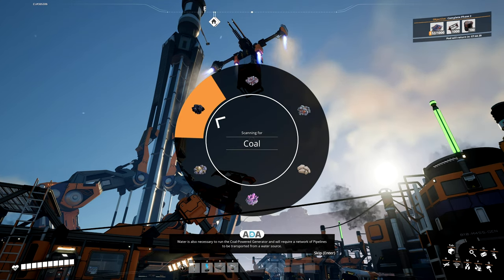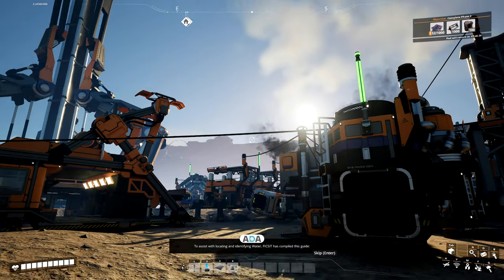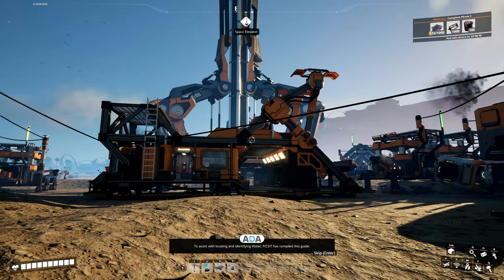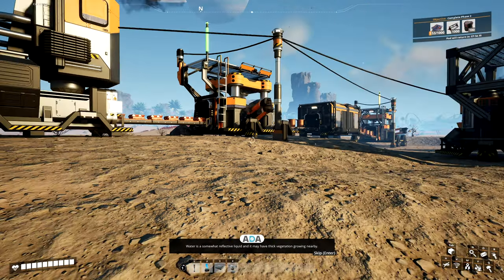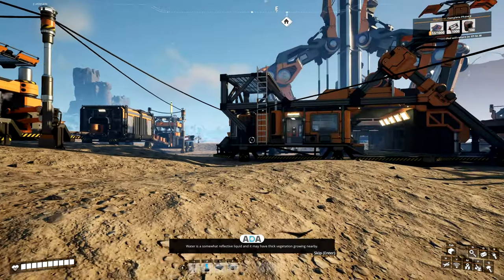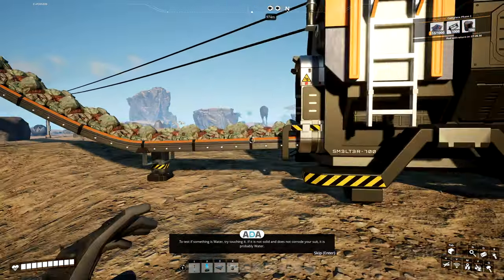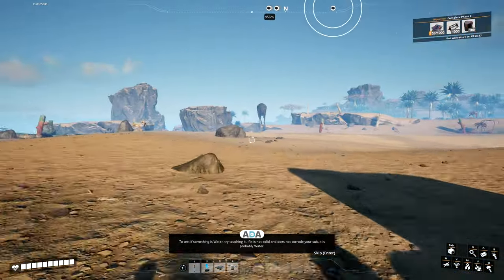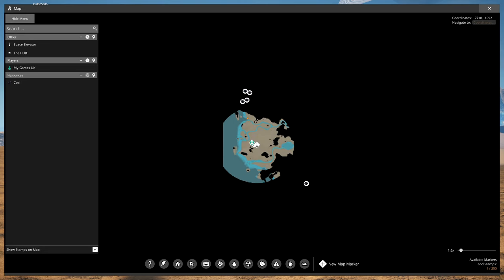To assist with locating and identifying water, FICSIT has compiled this guide. Water is a somewhat reflective liquid and it may have thick vegetation growing nearby. To test if something is water, try touching it — if it is not solid and does not corrode your suit, it is probably water. It's probably water, right. So we've got some coal over there.